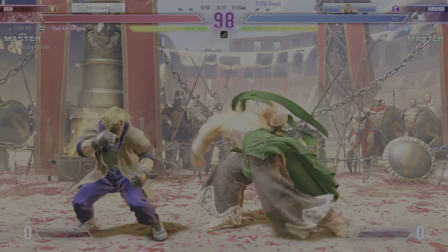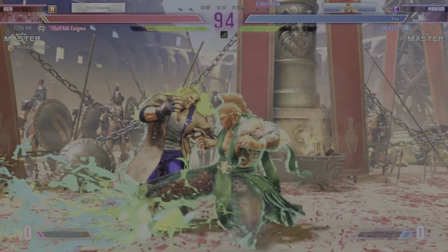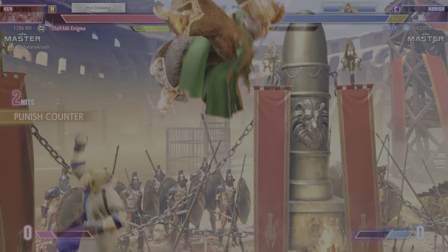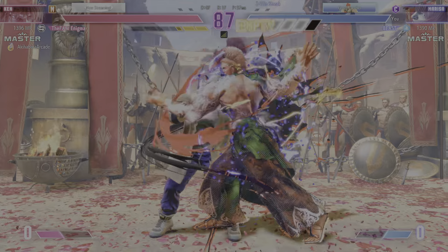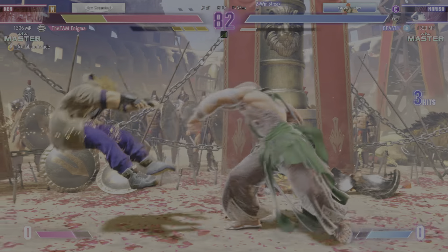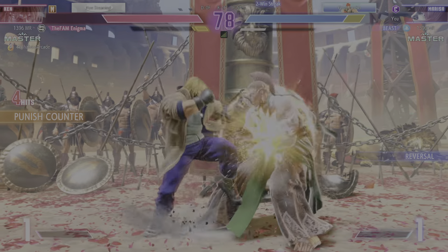All right, first round. What's going to happen? We've got to escape from the corner before the pressure builds up. Those fighters are pretty much unscathed. How are we going to deal damage? What's the play here? Player two has used up all of their drive gauge. How much damage can they deal before the opponent's drive gauge replenishes?